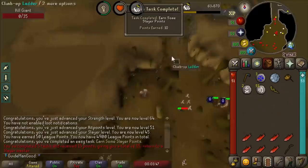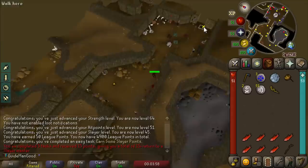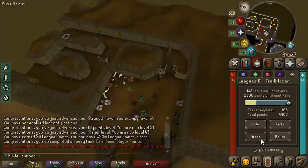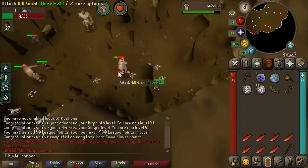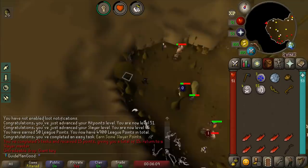We got 10 points for earning slayer points and Vannaka is giving 15 points - that must be because of task milestones. Oh yes, there's the giant key! I'm so happy because that's another free 50 points. Let's go straight in and kill Obor while on slayer task so we get slayer XP for killing him too.